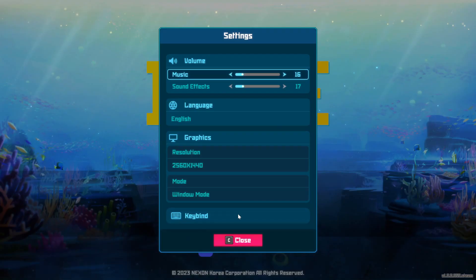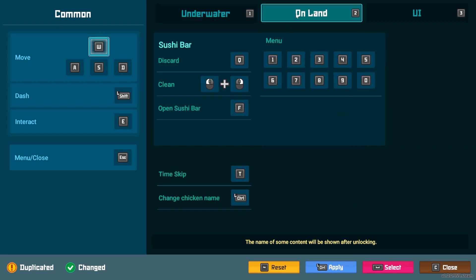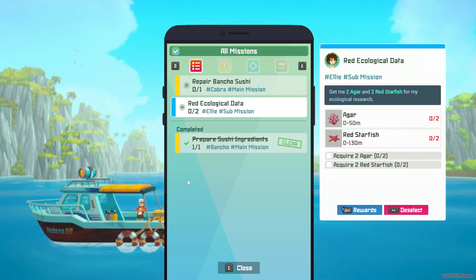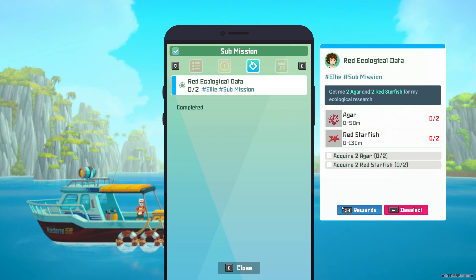This is a game that you can find on Steam for about $20. I just got a press key for today and planned to play it for a little bit just to try it out. Three hours later, I looked up and I'm like, oh my god, I gotta cook dinner. Dave the Diver is one of those games where you'll be sort of drawn into it, and before you know it, a bunch of time will pass.